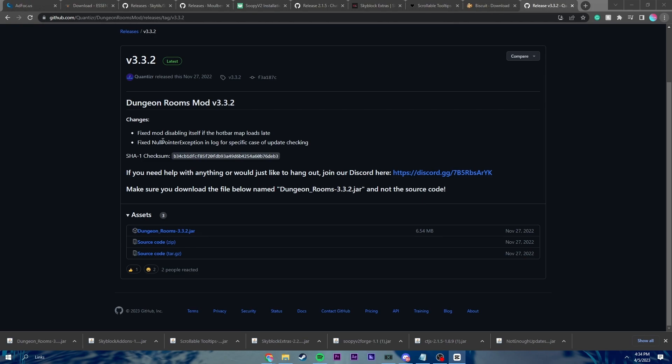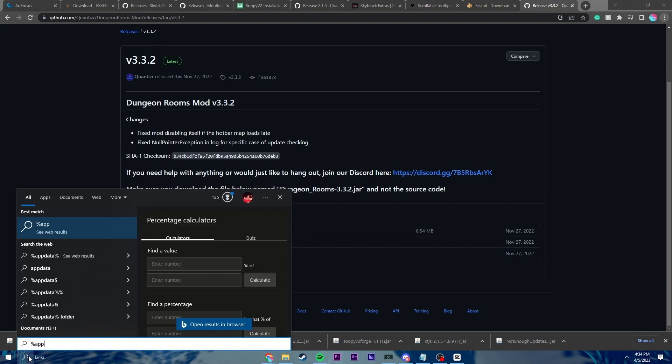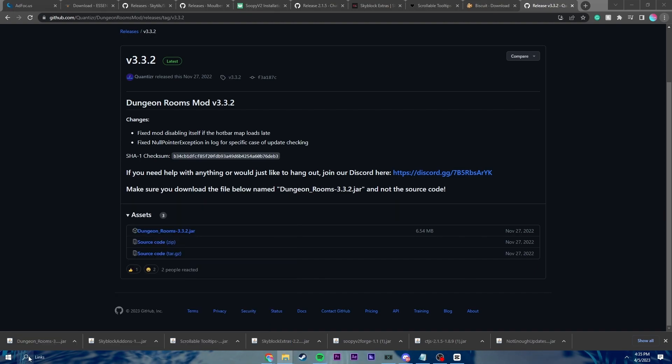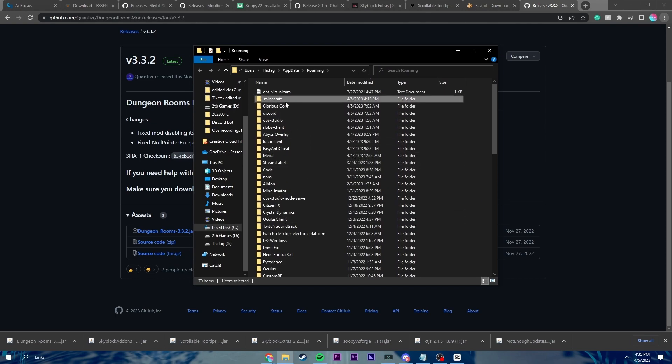Now there's still one more mod called Better Maps, but we actually have to set that up inside the game. So now I'm going to show you how to put all of these inside your Minecraft folder. If you like to do it the slower way, you can click on the search bar in the bottom left, type in %appdata%, and then hit enter. It'll bring you to this file here. Just click on .minecraft at the top.